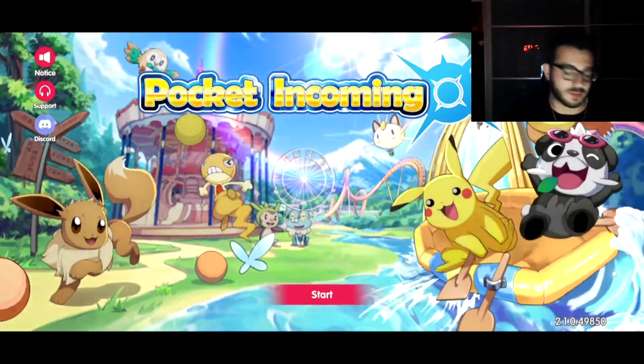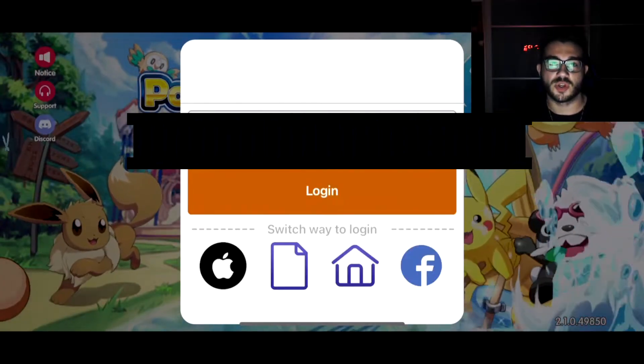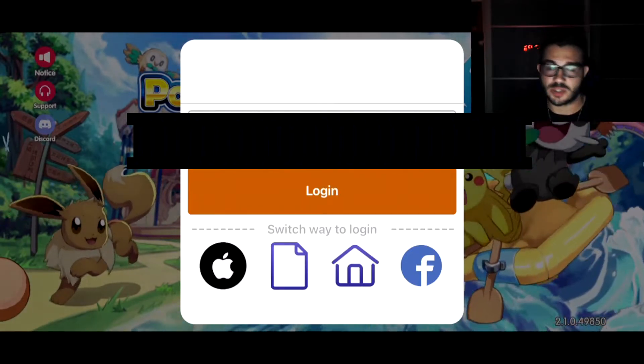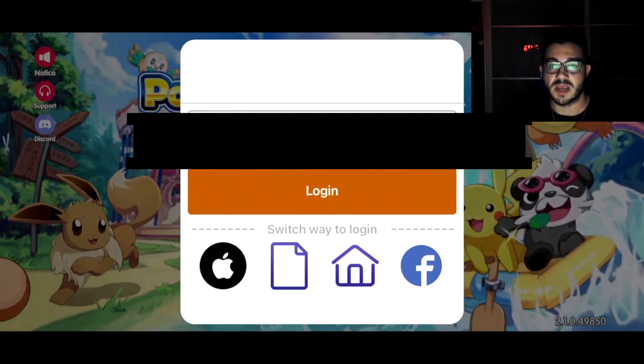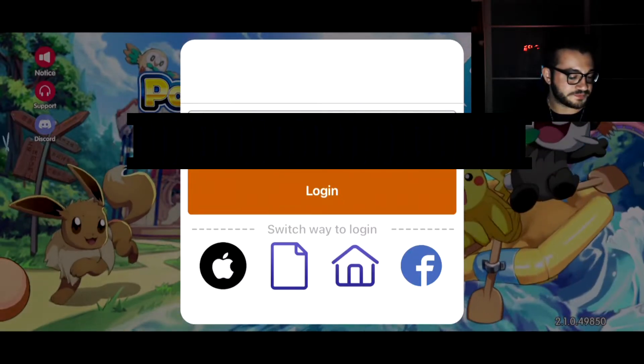So we click Start right off the bat. Once you click Start, you immediately have to click on Switch Account. Do not do anything else — as soon as you press Start, quickly press Switch Account, because if you do not press Switch Account it will quickly go to your select server screen.